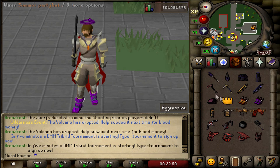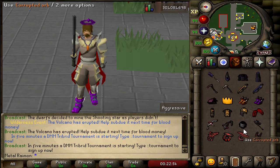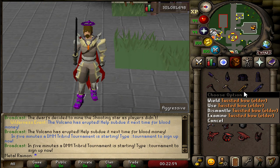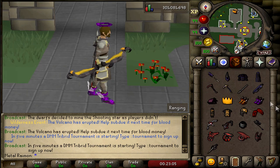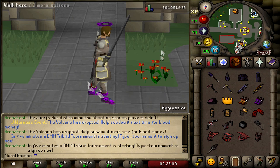They have the new old school RuneScape kits: the Holy kit and the Sanguinesti kit for the Scythe, Ghrazi Rapier, even the Sanguinesti staff — the little owl version of it. They have cosmetic Twisted Bows: the Kodai and the Elder one. They're literally just cosmetic, with no actual changes in the stats.